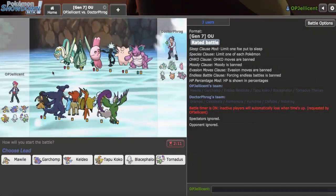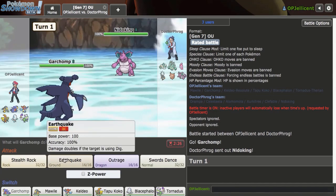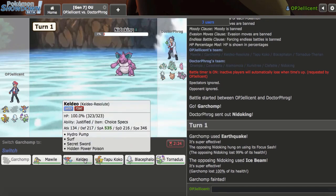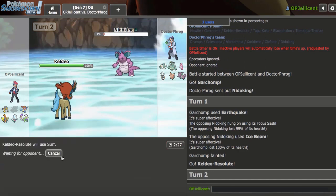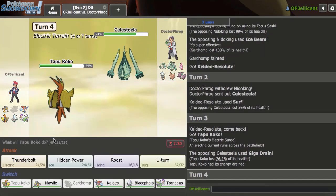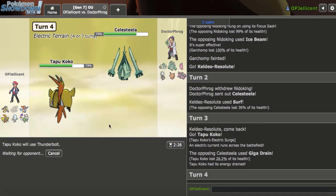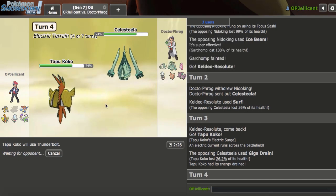Already got another game here up against Dr. Frog. He likes to run Cosmic Power Clefable and just 6-0 people with it, so I'm going to be careful. I'll lead off with my Garchomp and Earthquake right away. It is Sash, and they just knocked me out - so I prevent rocks or anything. Get in my Keldeo and click Surf, which makes a bit of sense. Celesteela - that's a really bulky Celesteela! Let's get in Koko on Giga Drain. I can just go ahead with Thunderbolt. The Electric Terrain could prevent Z-Hypnosis, which is going to be interesting.